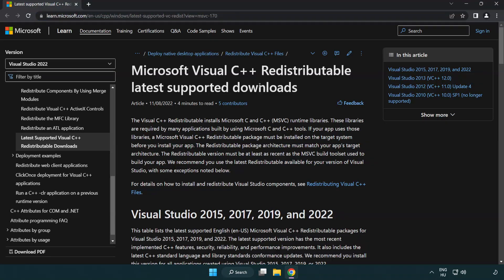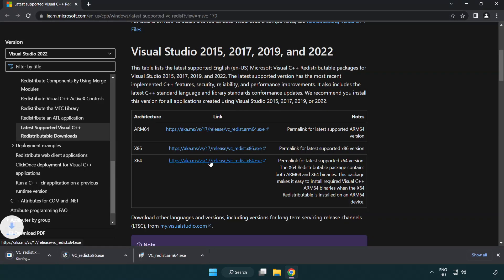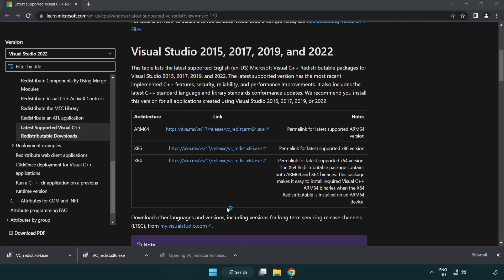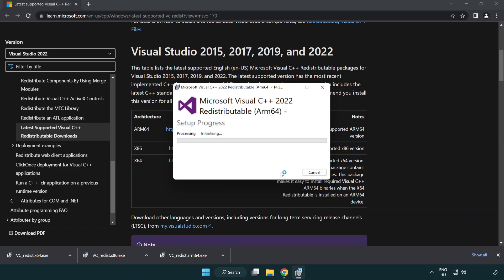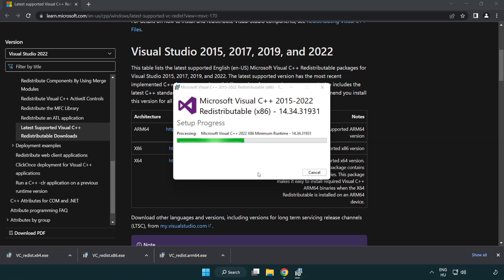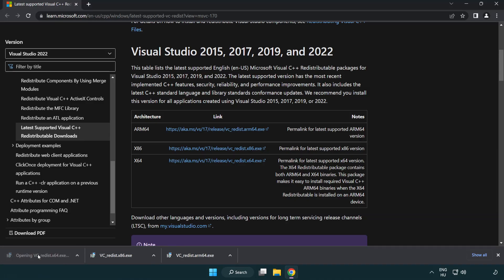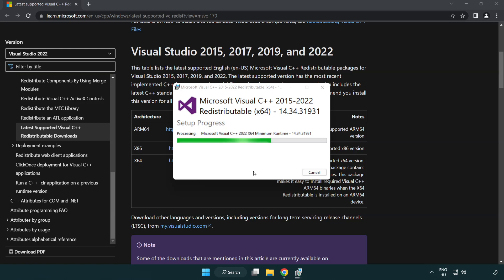Go to the website link in the description. Download 3 files and install each downloaded file. Click I agree to the license terms and conditions and click Install. If it fails to install, no problem — repeat for the others. Click Close after each one.